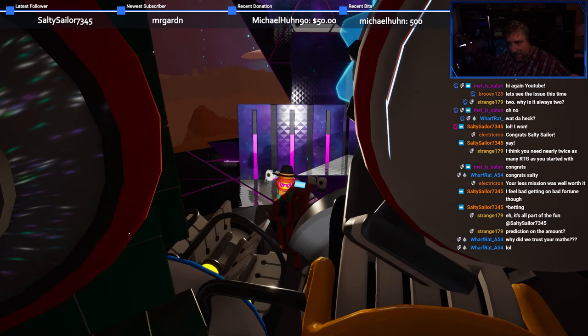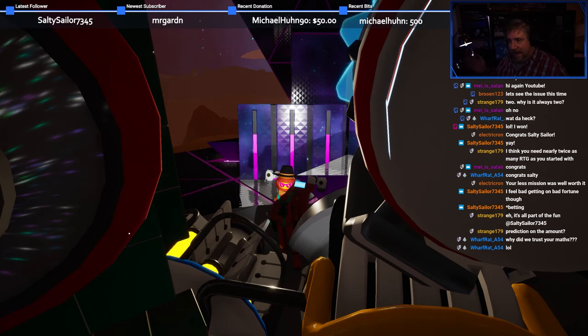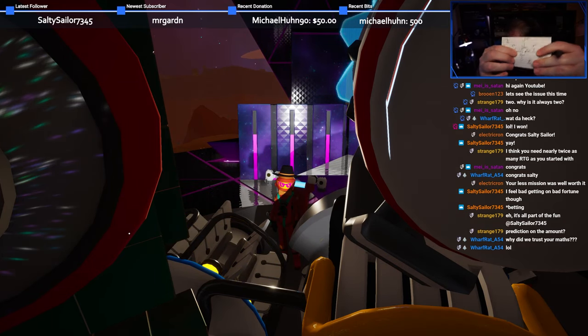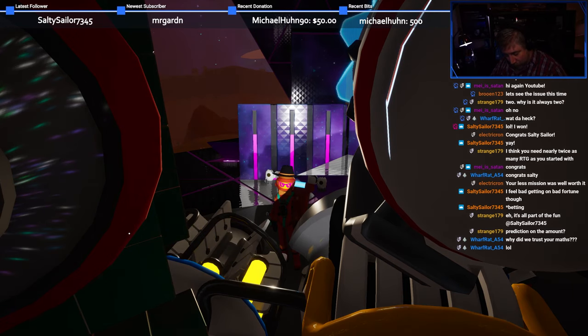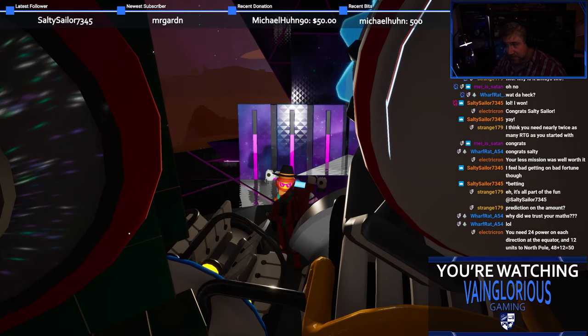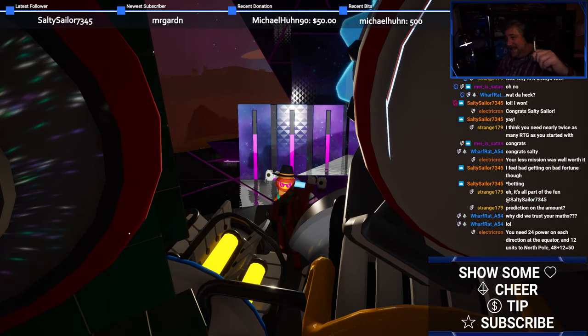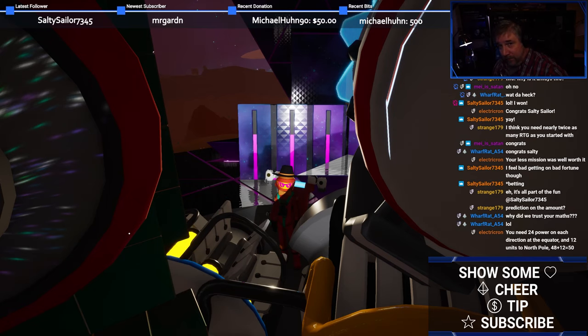The final number that chat and I agreed upon was a whopping 144 units per second of power, or double what I had started with in the first attempt. Technically, I could have simply moved the power station to the crossroads and had enough power without adding any extra RTGs, but that would require packaging everything up, moving it all, and redeploying it. At the time, it seemed like more work than just making more RTGs.